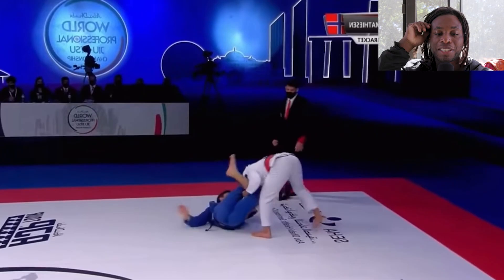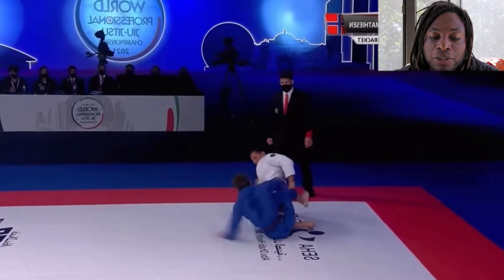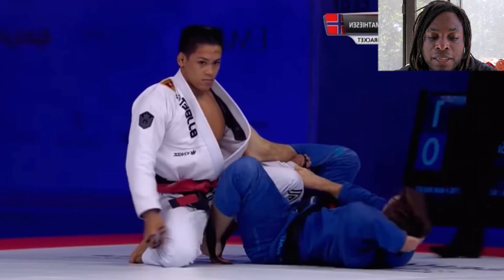And this is a tough way to start your match. We call that a bulldog pass. Now we're back into a neutral position. Espen's playing with a knee shield. Mika's playing a little bit more chill than what you'd typically see him doing — maybe looking for a knee cut, controlling the pant.